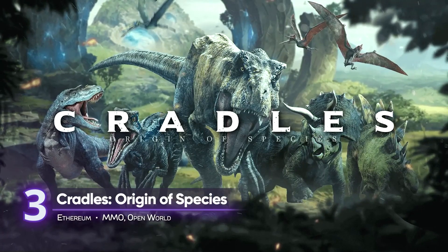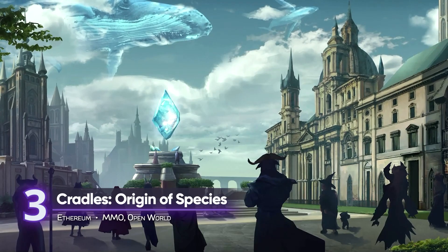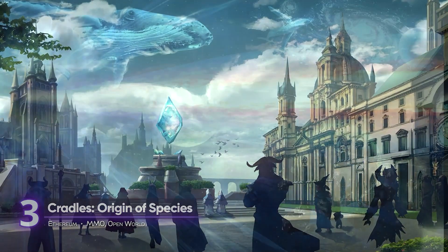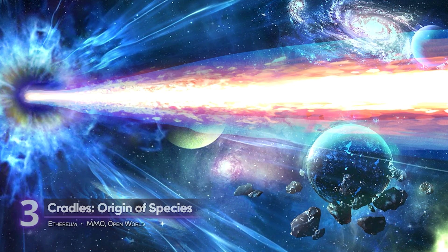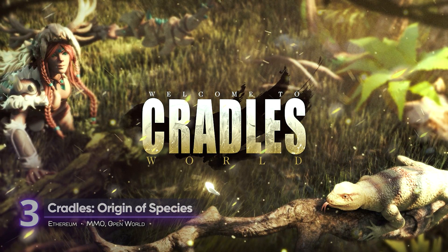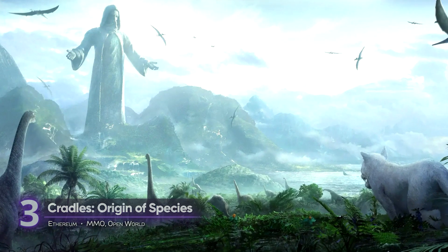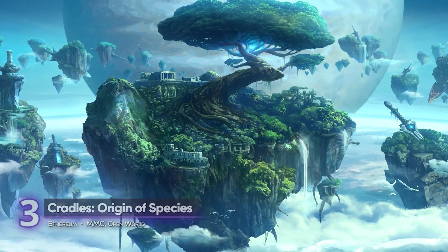Origin of Species could've just been a garden-variety MMO set in the ancient past. Instead, we get an RPG that incorporates time and entropy into its many worlds. There are no rules here, only that it is up to you, the player, to keep the ecosystem running. Over time, buildings will fall apart and whole ecosystems need balancing. Left alone, its worlds could collapse, taking everything along with it.